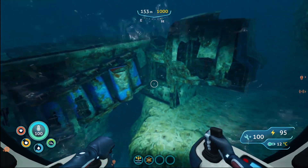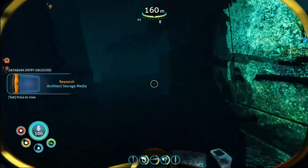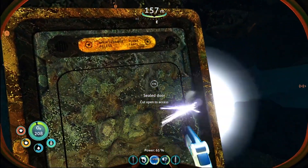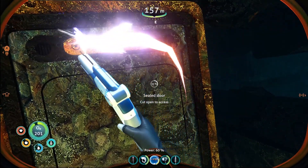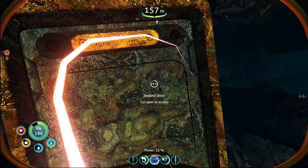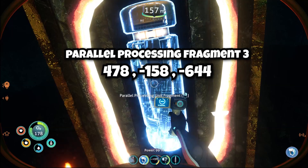This is the booster section. Significant geothermal activity detected below. Jump out of your sea truck — beware of high pressure and temperatures. Swim through this hole, turn right, and here is your third fragment. Cut through the door, give it a scan — the location is on screen.